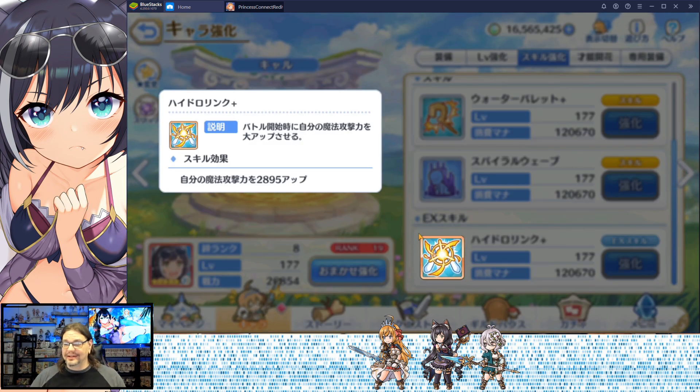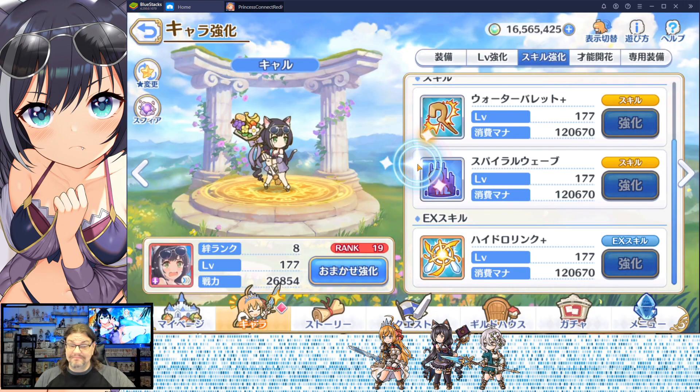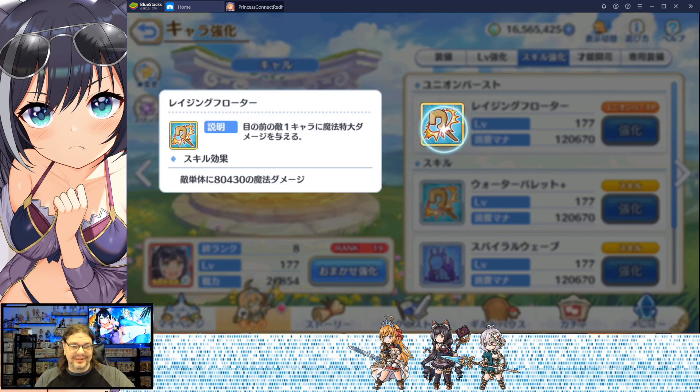Her EX skill is magic attack power, if you didn't guess. If you got her at five stars, it greatly increases her magic attack power. Is she one of the most powerful magic attack casters? She might be.